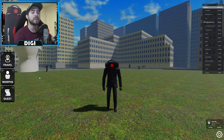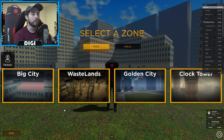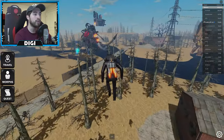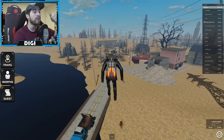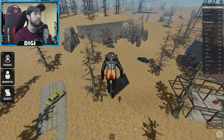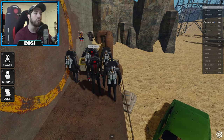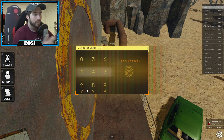Once you're in Skippy Verse 2.0, what you're going to do is travel to the Wastelands. This is just showing you guys the early part of the quest, which is opening up the bunker door and the math problem. Right here is the bunker and this is what you're going to see.